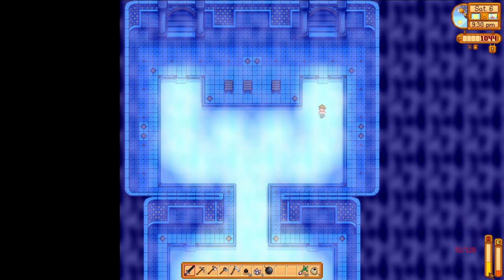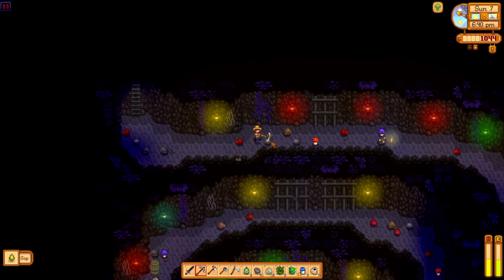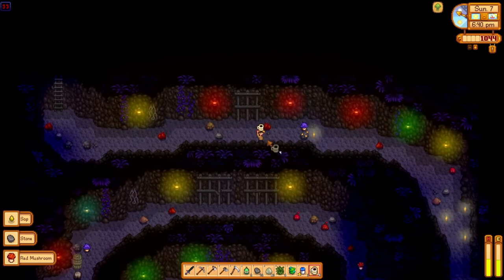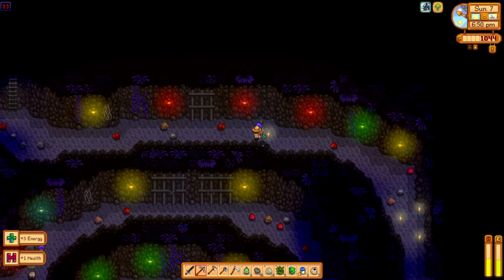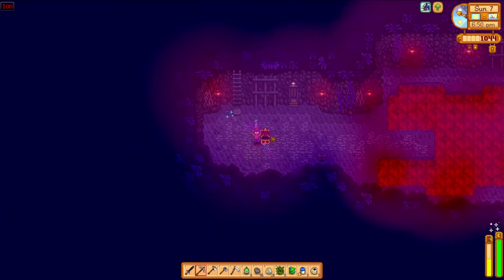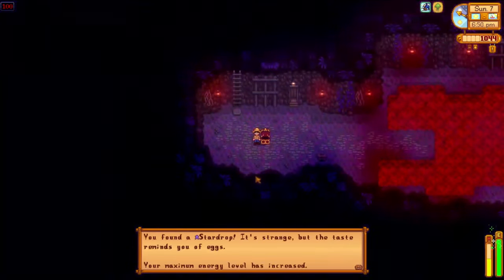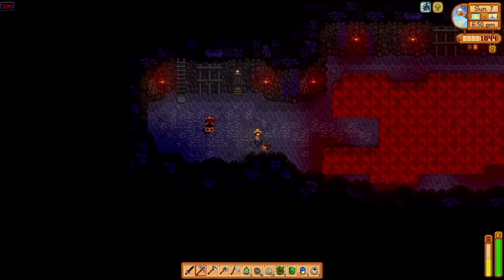Now that we have a solid foothold in summer, it's time to settle in for a few days of mining. On day 7, I make it to floor 100 in the mines, rewarding us with a star drop. There are 7 of these star drops locked behind various achievements throughout the game — one of which is reaching level 100 in the mines. Eating a star drop increases your maximum energy by 34 points permanently. Whatever you set as your favorite thing during character creation is what will display in the dialog box — it reminds me of the taste of eggs.